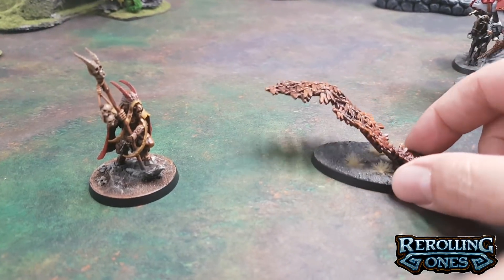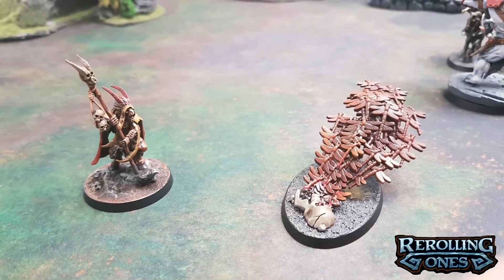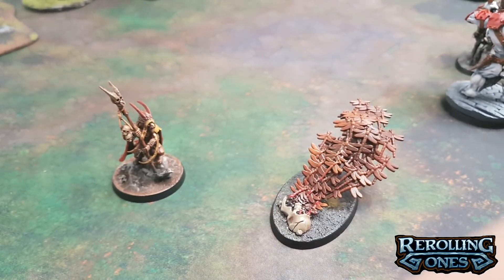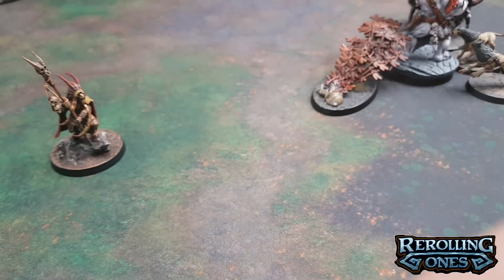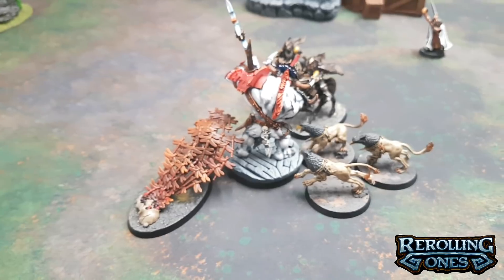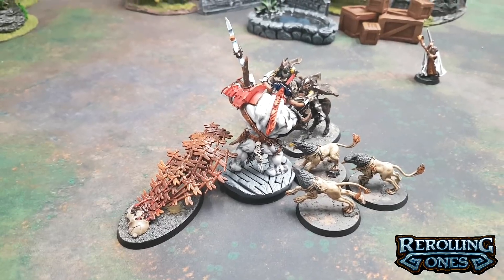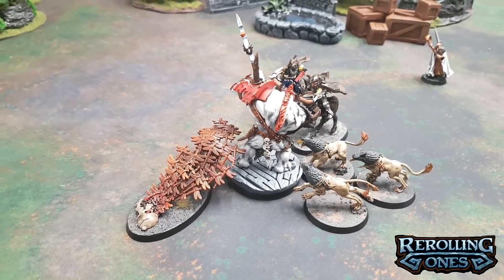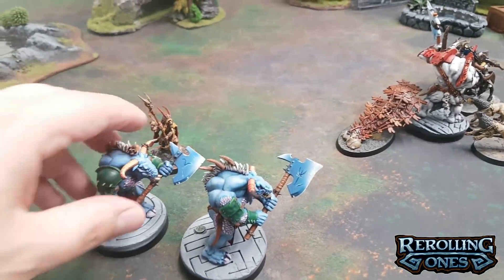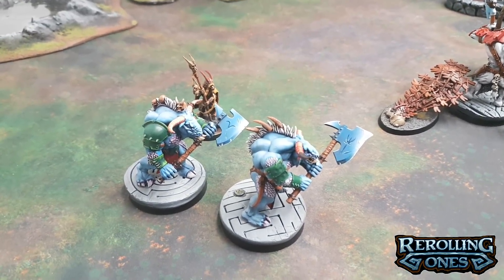Next up is the Emerald Life Swarm — this cool skull vomiting a bunch of bees. After this model is set up or moved, pick one unit within 1 inch of it. My Doombull is being overwhelmed and my Bray Shaman has sent in the Emerald Life Swarm to heal him. If he has been damaged, I can heal up to D3 wounds. But if I can roll a D3 result equal to or higher than the Wounds characteristic of models in the unit, I can actually return models. So for Bulgors who have 4 wounds each, I'm not going to be returning any models because I can't roll over a 3 with a D3.